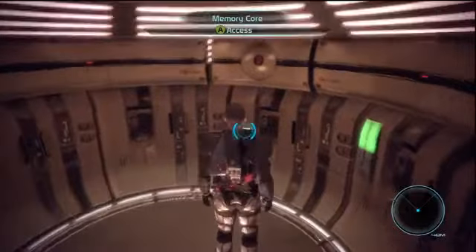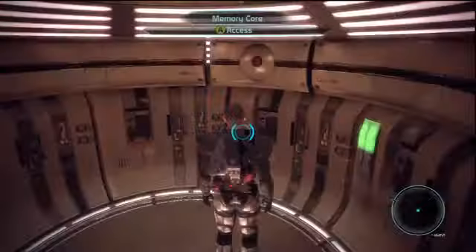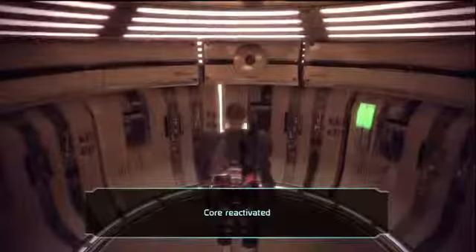Access the memory core. The VI core appears inoperable. You can attempt to manually reconfigure the databanks, or use Omnigel to repair the damaged system. I think attempting to manually reactivate - obviously you don't use Omnigel and it's a case of jumping through hoops. Why do that when you can just repair with Omnigel? Yes, please.